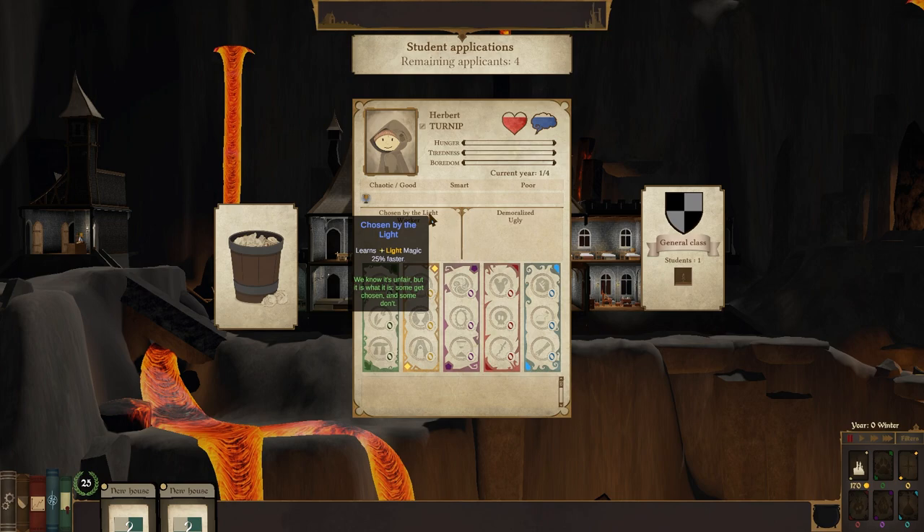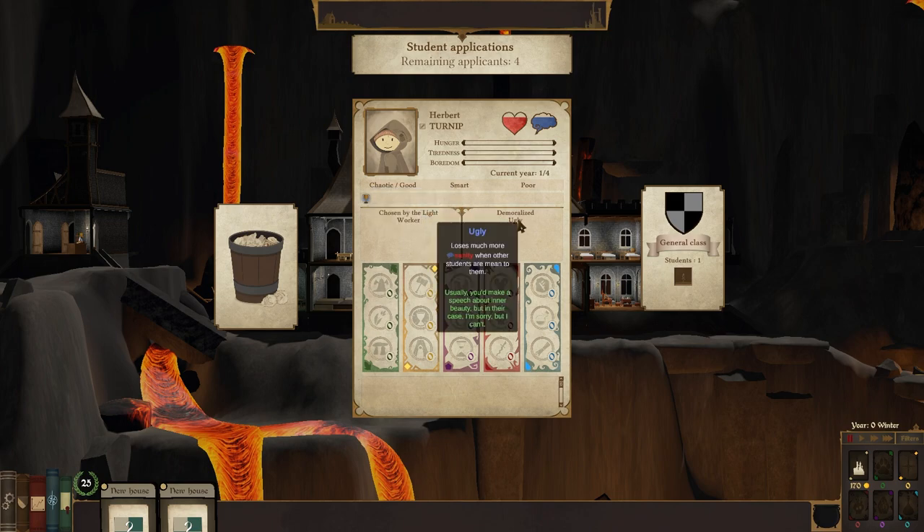Chosen by the light — learns light magic 25% faster. Worker — learns all magic 10% faster. Very nice. Smart as well — learning rate 20%. Wow, okay. Anything that increases the overall intelligence of our students is huge. Demoralized — slowly lose sanity. Also ugly — loses much more sanity when other students are mean to them.